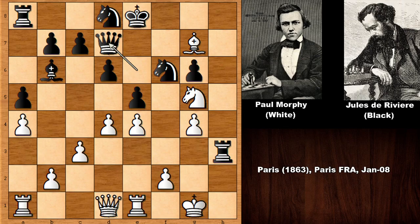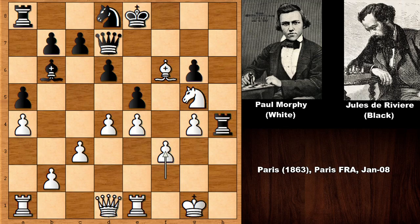After knight to g5 defending the queen, Paul Morphy simply captured with bishop takes on f6. Morphy is a pawn up. Rook back defending, and attacking the pawn as a threat. Pushing the pawn, f3, capturing and capturing back — Morphy is perfectly safe. After the smoke clears, he has the superior position and is a pawn up.